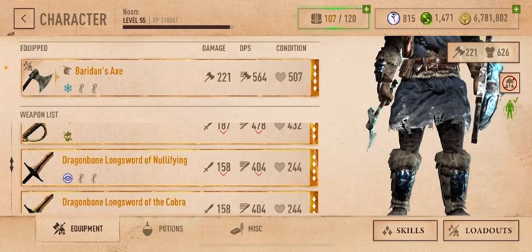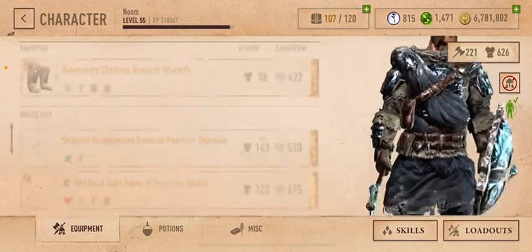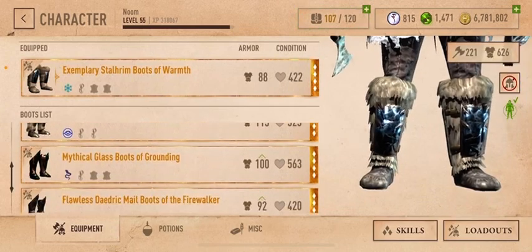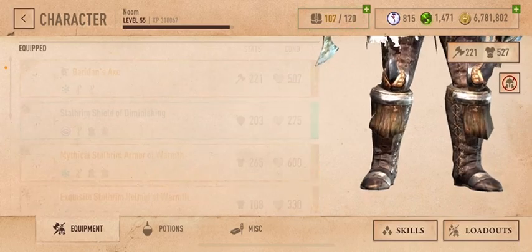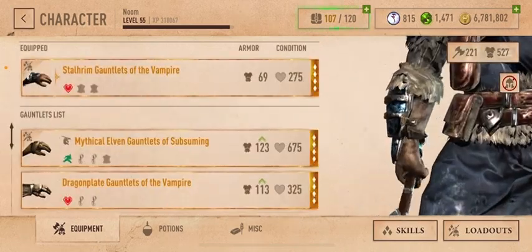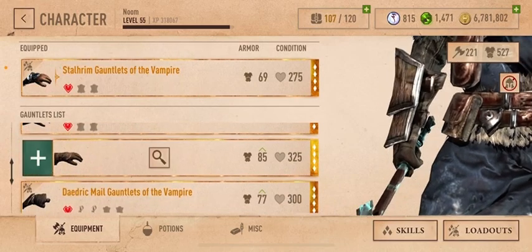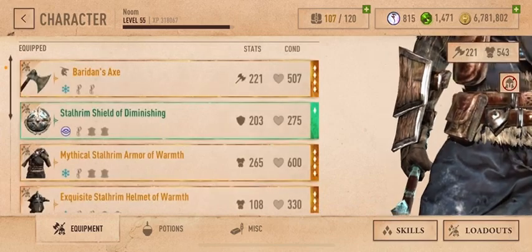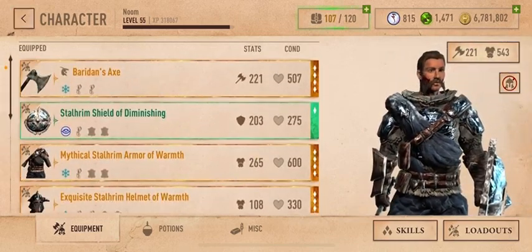For armor, you want to add poison resistance to your boots — highly recommend doing that. And what I'm going to do is add poison resistance to my gauntlets, so I'm going to put dragon scale gauntlets on with the style rim.